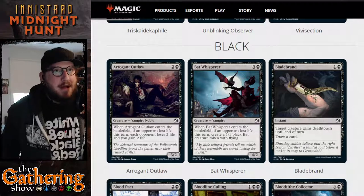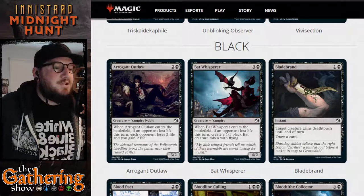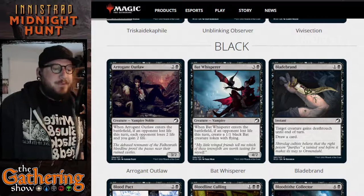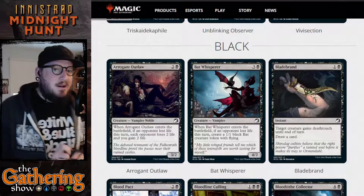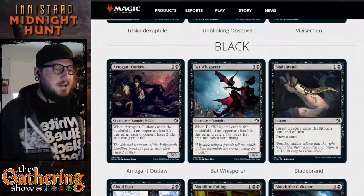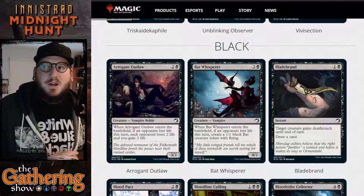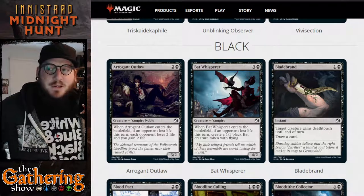Our next black card is Blade Brand. For one and a black, it's an instant — target creature gains deathtouch until end of turn and draw a card. I love deathtouch; it's my favorite Magic mechanic. Normally I play a lot of creatures with deathtouch, but this means I can put creatures without deathtouch into my deck and give it deathtouch with Blade Brand, plus it helps me draw cards. Card draw is always important.